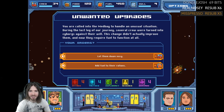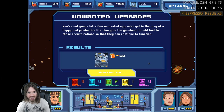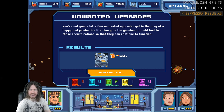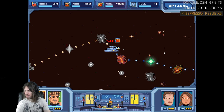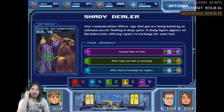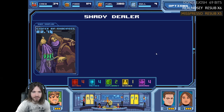Unwanted upgrades — you're called to the medbay. During the last leg of the journey several crew were turned into cyborgs against their will. This didn't actually improve them and now they require fuel to function. We'll add fuel to their rations so they can continue to function. Then an unknown vessel hails you offering repairs in exchange for fuel. I have no fuel — and now the probability drive appears. The dealer says we're both lucky to have run out of fuel this close to a station. He tows us while we repair each other's ships.